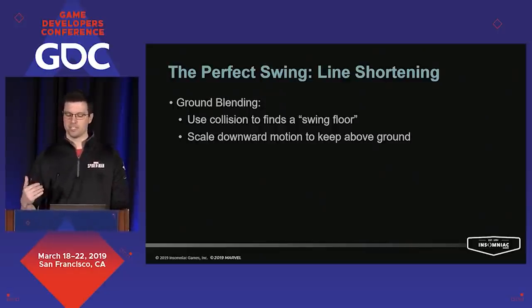Similar to clearing buildings, we'd use collision to get the ground height and then scale the vertical motion on the downswing to keep them above the ground — maintaining a kind of swing floor so they could get that nice street-sweeping feel.